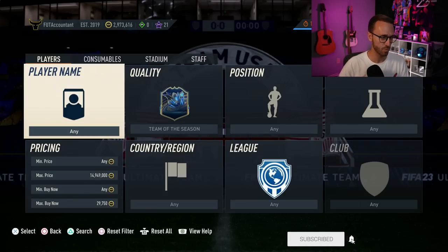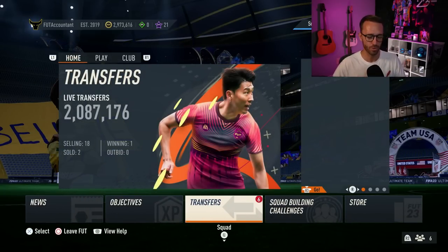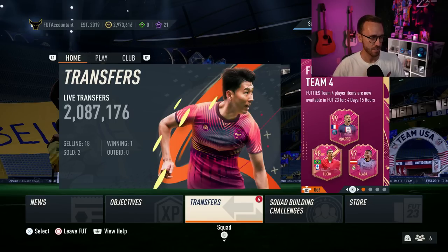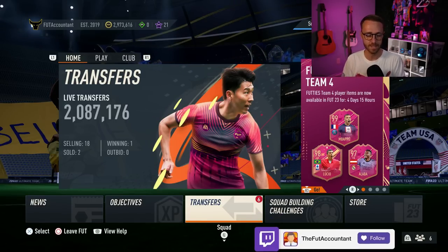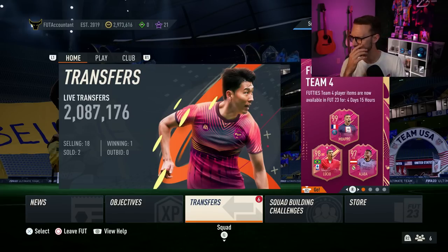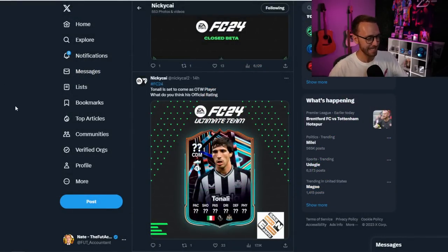There is a little bit of EA FC 24 news I want to talk about because we've been getting a lot of small bits and pieces from EA. We're probably going to have more news upcoming pretty soon about FC 24 — we're not getting player ratings until later in September. But we have had a couple of interesting tweets. Nikki Kai has been a leaker that has come onto the scene in the past few months — his leaks are 90% of the time really reliable. I would put him up there with Foot Sheriff. He's the guy that started leaking for that FIFA Ultimate Team account and he's a pretty reputable leaker.